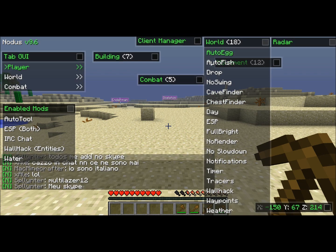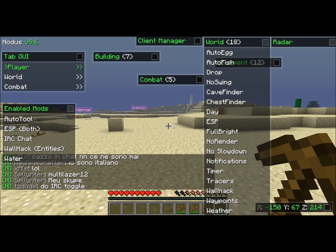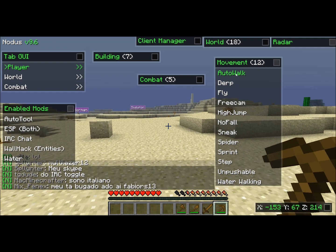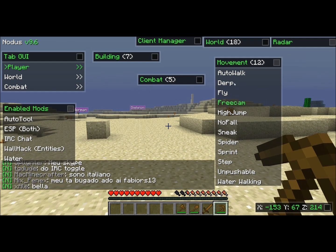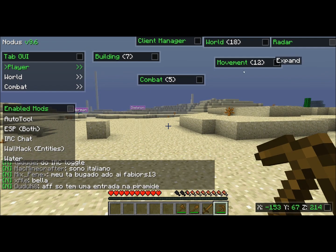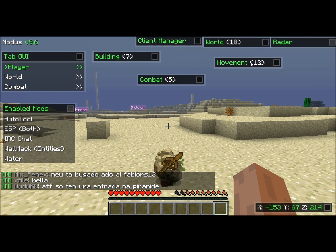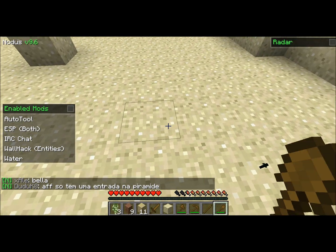There's also auto walk, which I mean, I don't really get the point unless you're trying to walk somewhere. And there's drop — you can just drop everything. I have it bound so all I have to do is press C and it drops everything in my inventory.